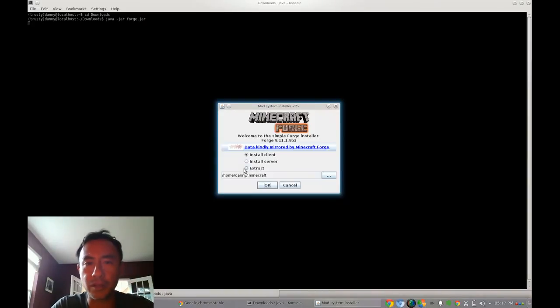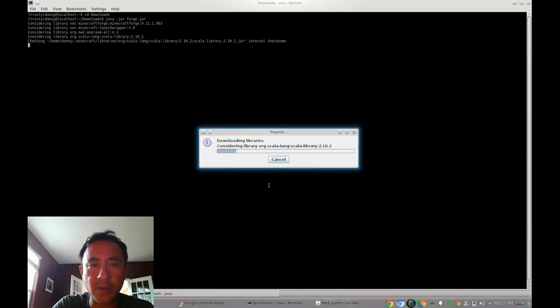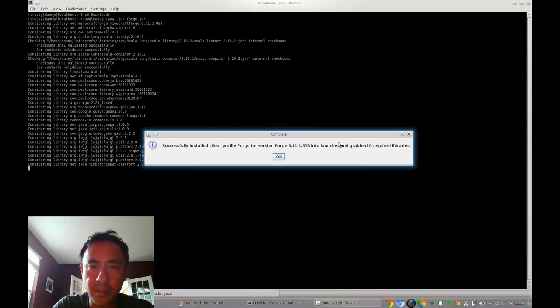That will launch the Forge installer window. Choose 'Install Client' rather than 'Install Server' or 'Extract,' since you're installing for the client. Make sure the directory is set to your .minecraft folder — mine shows 'danny/.minecraft' which is correct. Press OK and it will download libraries and install.